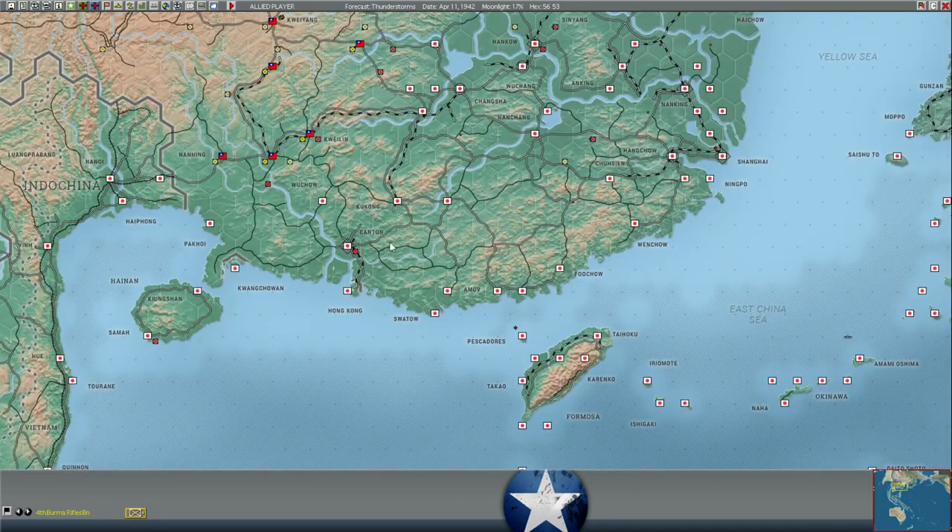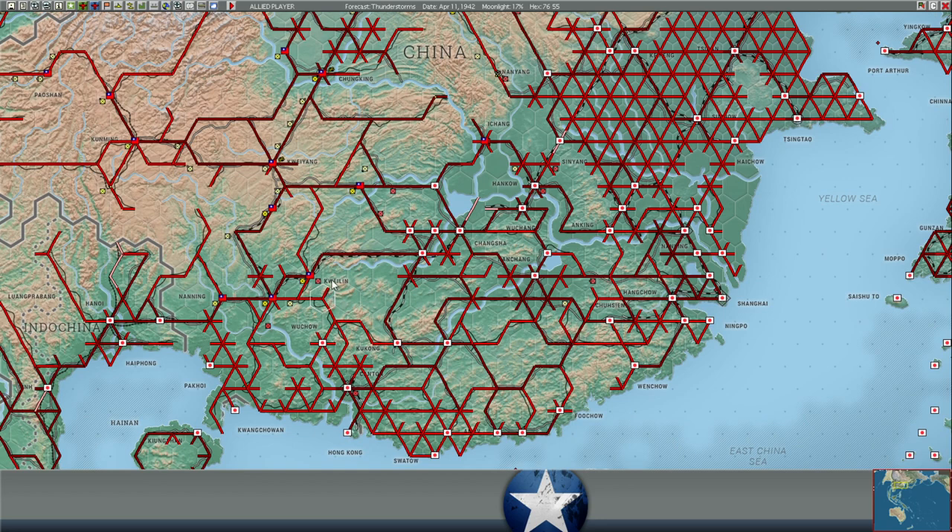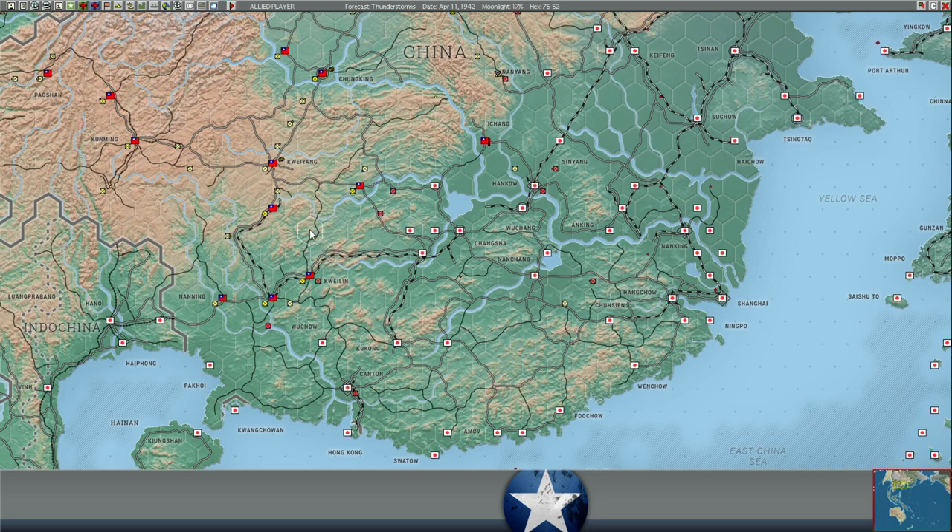Could we move around the Japanese at Quilin and cut their supply? Probably not easily. We do have one portion of a corps to the southwest of Quilin and there's a road to the east, but the Japanese supply is coming along the railroad line from Hennyang. The only way around would be through no-road hexes with no supply — very slow, and they would see us coming. We'd probably have to move two very delayed turns. Our own troops would have no supply, and they'd probably just move one hex east and crush us. It's not 2,000 troops — it's like 60,000. Plus they could always rail troops in from the east.